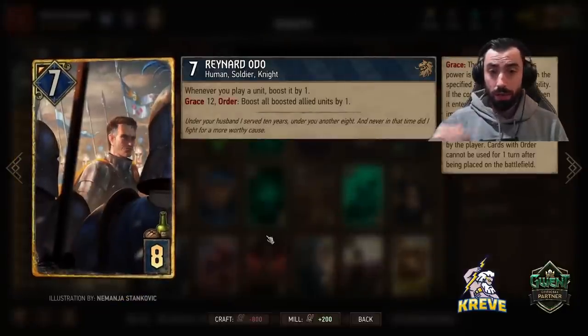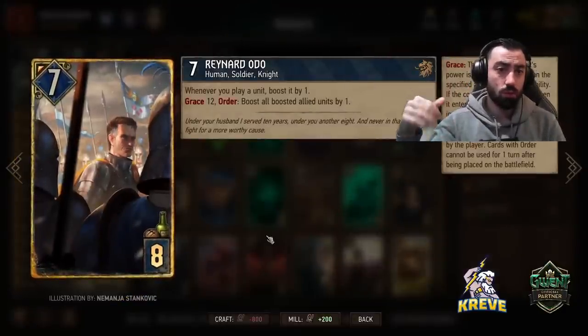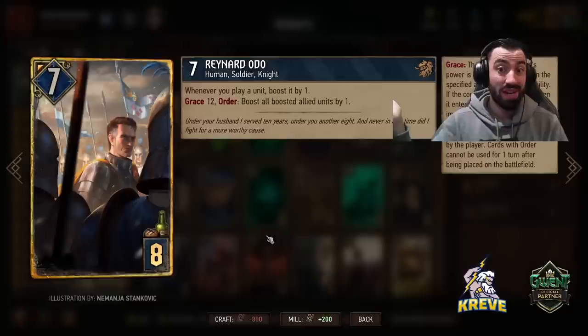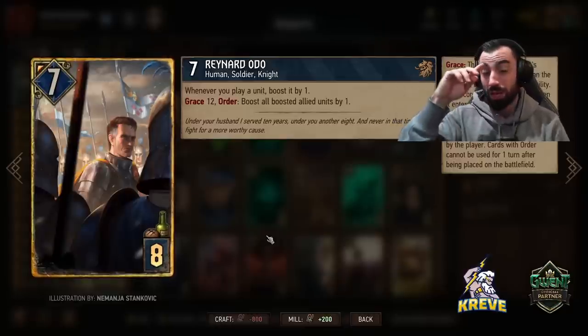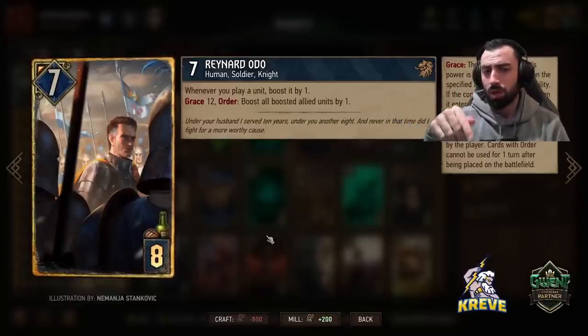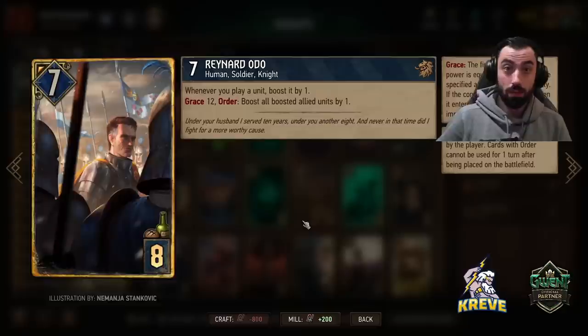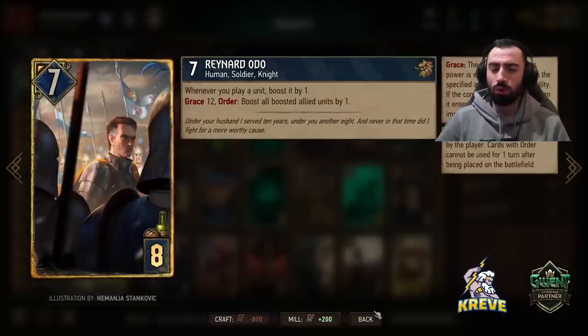Reynard: whenever you play a unit, boost it by 1. Because of that, it makes sense to use Reynard early on in a round when we're looking to play him. Grace 12 Order: boost all boosted allied units by 1. I think this card would play best behind Defender. With Scenario, we've got all our grace units together - it can really make our deck pop at that time. More of a round 2 card, but can play nice round 1 as well.